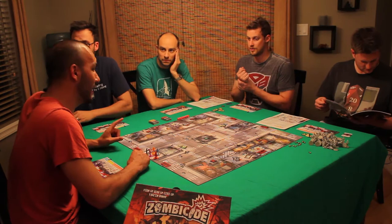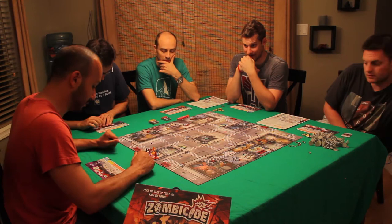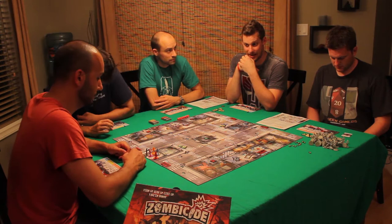Strategy-wise, we should try to equally level each other up to orange, and then at that point power-level somebody. Once we all get to orange we get the extra movement and it's going to get really crazy. Things are going to start getting activated — someone is probably going to die here, this is crazy.